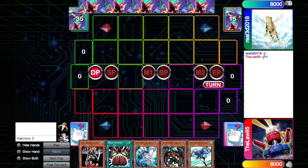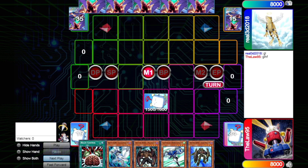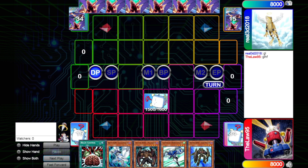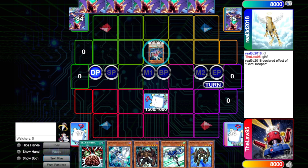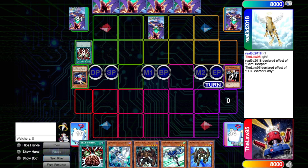Our first game is going to be the mirror match against another Perfect Circle Monarch player. We're going first and our hand looks pretty decent — we could really use a discard outlet. We'll draw for turn, hit the Fear Monger, proceed to Main Phase 1, set the DD Warrior Lady, and pass it. Our opponent draws, Normal Summons Card Trooper getting to mill 3, but all three mills look pretty awful. He proceeds to battle and walks into our DD Warrior Lady, so we banish both, then sets and ends the turn.